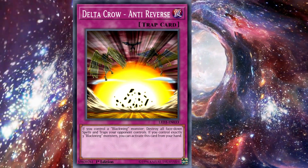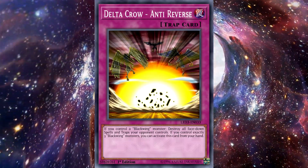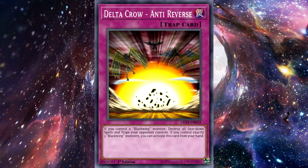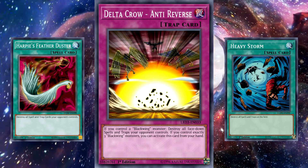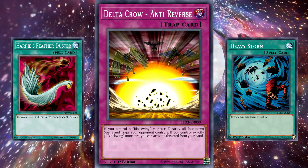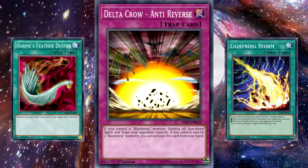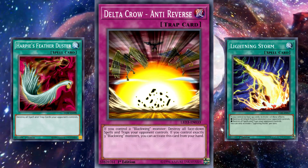Still, Anti-Reverse is an extremely strong card to clear your opponent's back row, and even saw competitive play in Black Wing decks up to 2016 as a pretty effective means to deal with your opponent's back row while cards like Heavy Storm or Feather Duster were either limited or banned, which is why it's deserving of the number 10 spot. Though nowadays, there are simply far better generic options for back row removal that are just easier to use, like Lightning Storm, or even the recently limited Harpy's Feather Duster, even in Black Wings specifically.